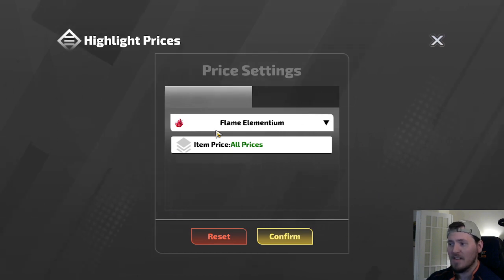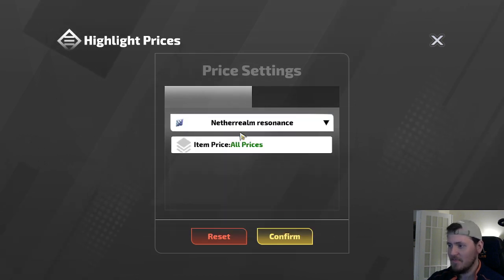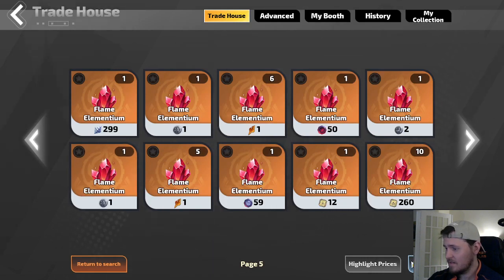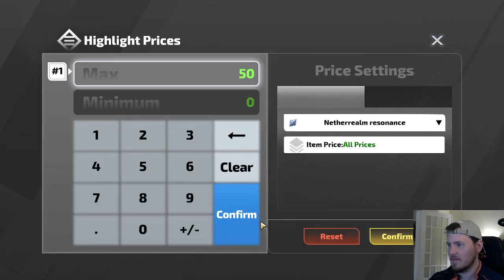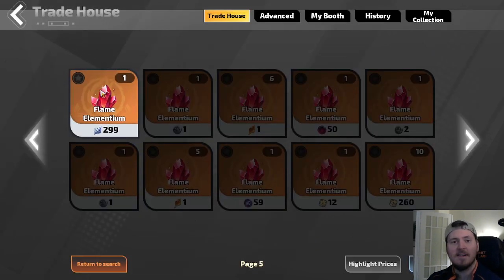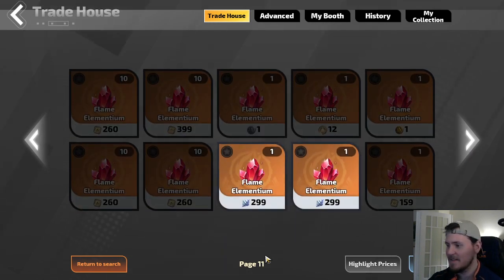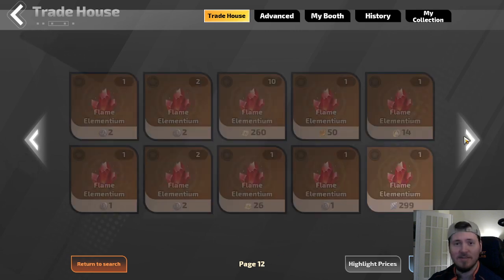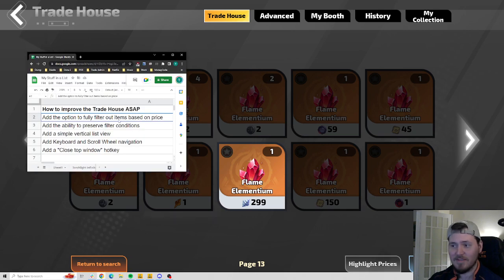This tool, Highlight Prices, does just that — it highlights listings that apply to the currency you'd like. So let's say I'd like to highlight the NetherRealm Resonance, confirm. All prices, min zero, max whatever. Voilà — it's highlighted. But this is not good enough. In fact, it's still awful. Look at this — page 5. Do you know how many pages and pages of people have listed flame elementium? What happens if this game gets bigger? God forbid hundreds of thousands of people are trying to do this at once — it is completely non-sustainable. That is the first item on the list; it's gotta be addressed. No question — you have to be able to filter. To me, it's almost fundamental to any trade house that has currency as an option.